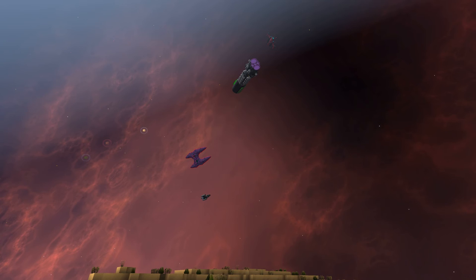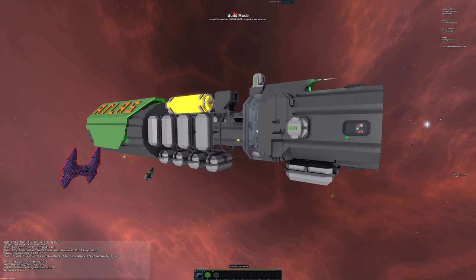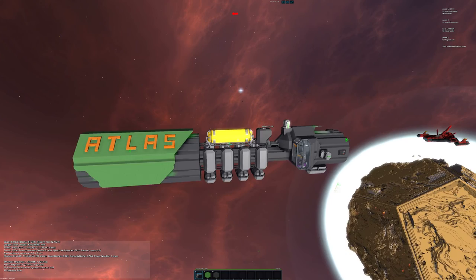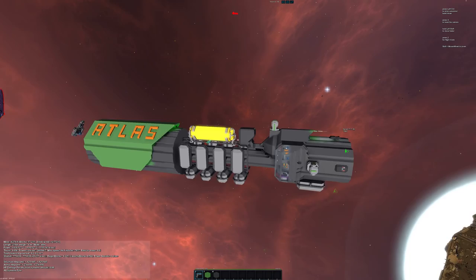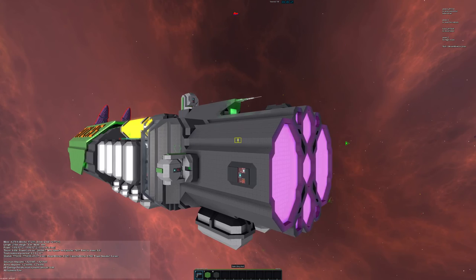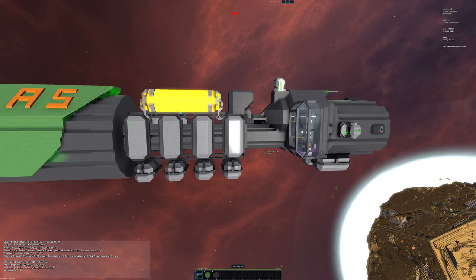I've already had a bit of a look through this ship since it's on the server and I have an understanding of what it does. It is a miner, which is pretty self-explanatory. For form, I actually like the look of it. I don't know whether it's completely finished — something I haven't asked QBall — but it really doesn't look finished and I think it's still a work in progress.